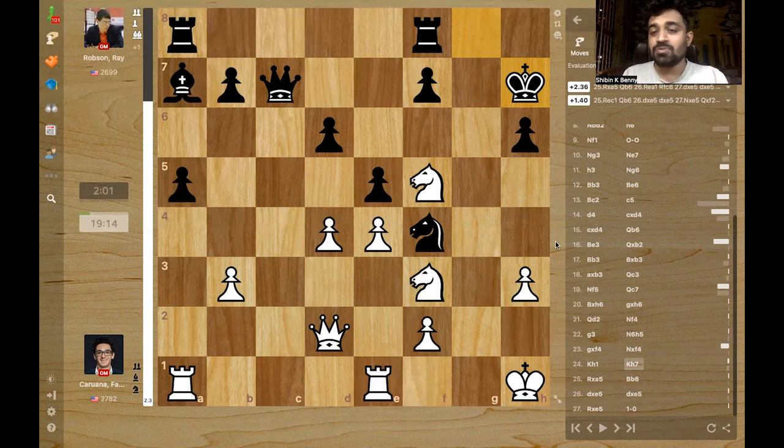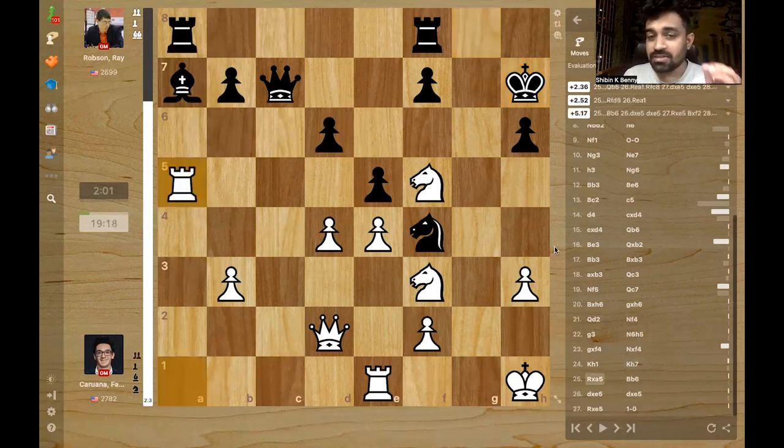It's a move that not many people in the world would think of — very few. A handful of people would convert this position in the style Fabi is converting. Normal moves like rook g1 are possible, and rook g1 means the knight still cannot move because of queen h6. But Fabi spent time and had already prepared rook takes a5 — a move out of nowhere. You wouldn't expect this rook move to win the game.